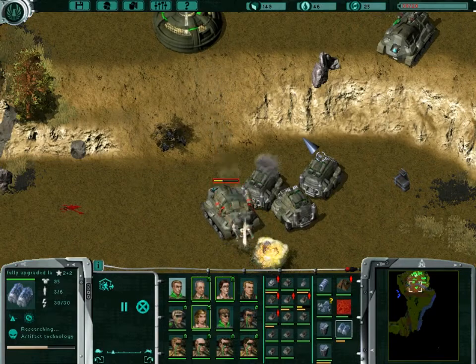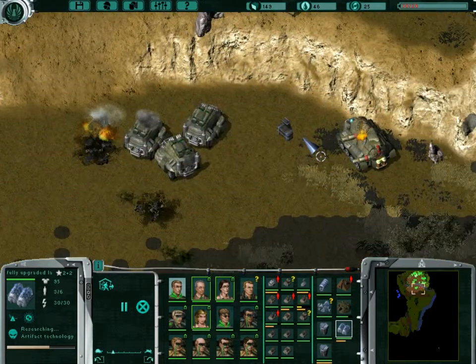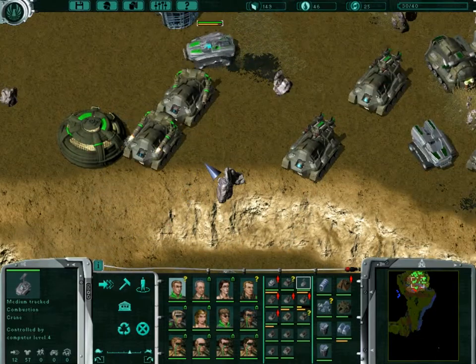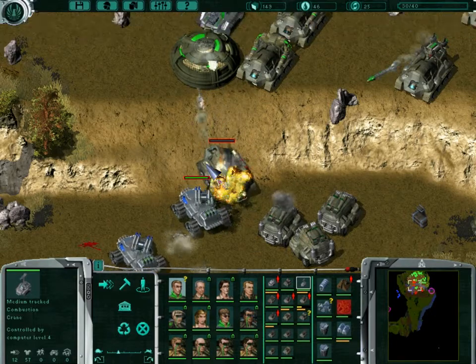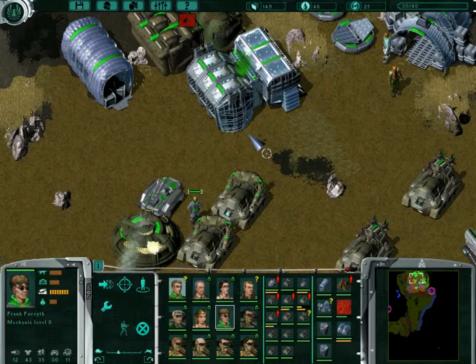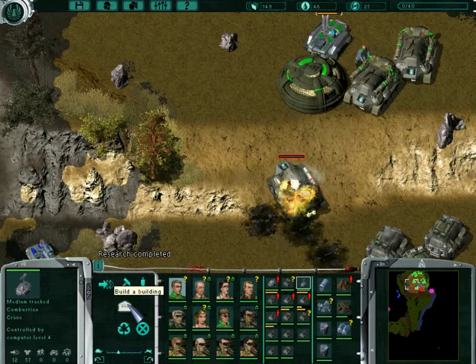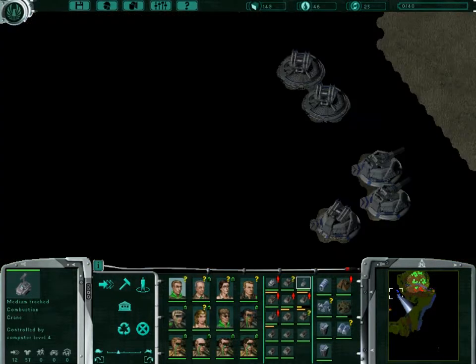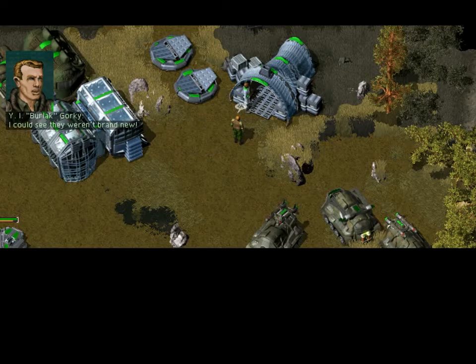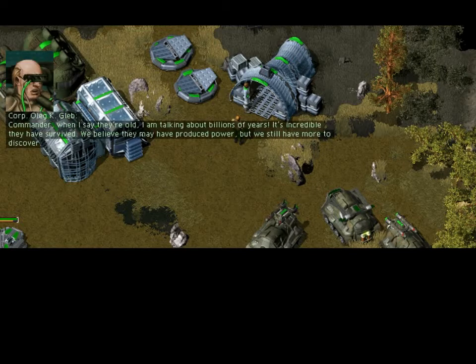Oh wait, hey look - more attacks! And it's gone, that was awfully quick. Could you get up here and start repairing that please? Oh god, they're both attacking at once - that's not too good. Having said that, go make me a sniper. We've made some advances in our study of the artifacts commander - we have learned they are pieces of old machinery. When I say they're old, I'm talking about billions of years. It's incredible they have survived - we believe they may have produced power but we still have more to discover.